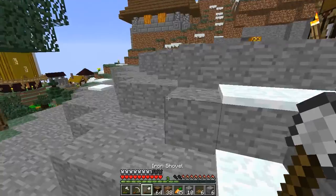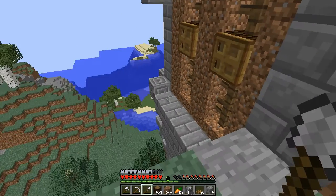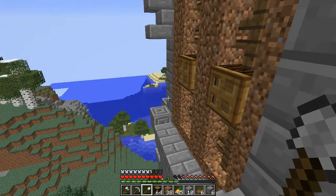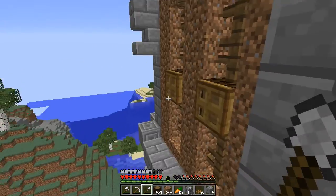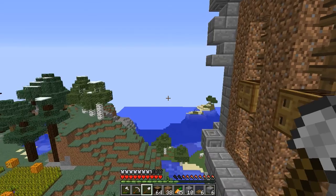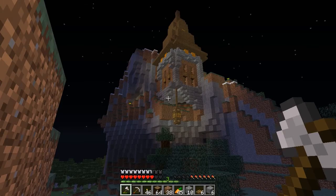Before you all go crazy — of course I'm not keeping those walls made out of dirt. I will swap them for diorite and probably white wool, just to add a colony-like, village-like, worn-out feel. Right now I just don't have a lot of diorite, nor white wool — it got surprisingly hard to get on the server.